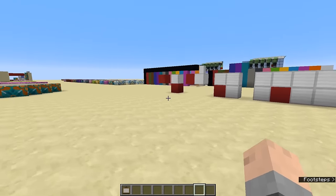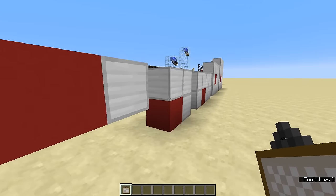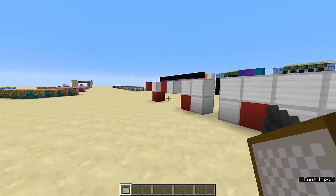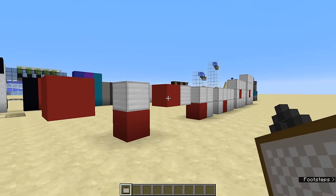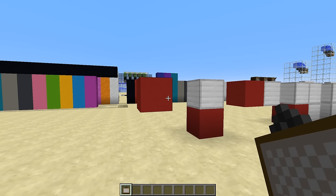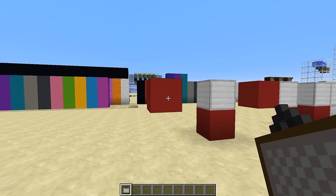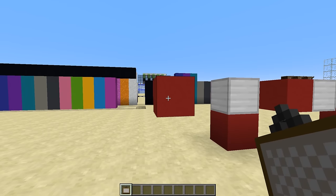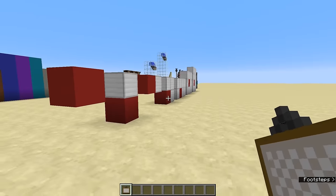So here we are inside of Minecraft, the nice snapshot version, and I have a few things set up here — these are painting sizes. These are the sizes of paintings that you can achieve. It's quite a simple technique: place a painting only where a painting can go, however big it can be, and it will take up the maximum size possible, which was not how it worked before.